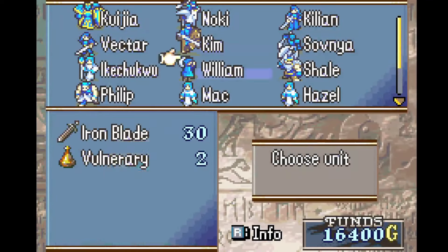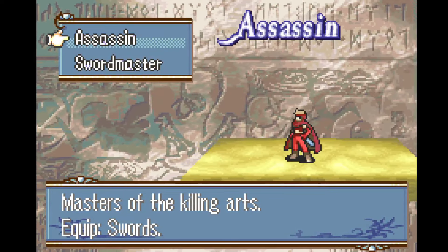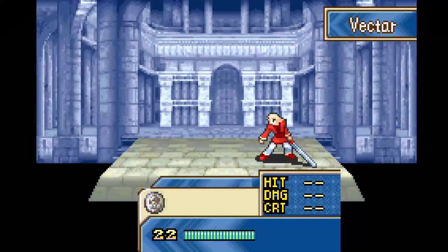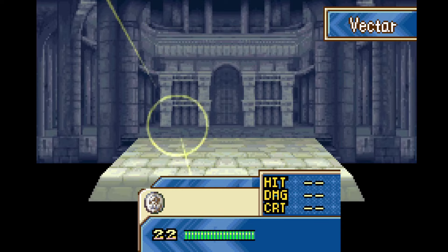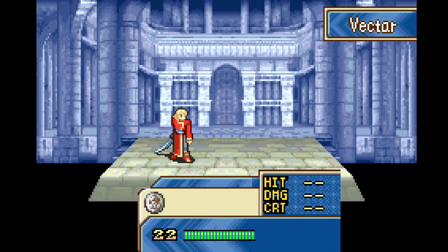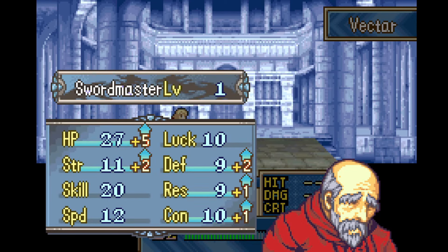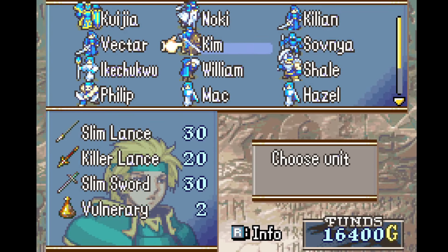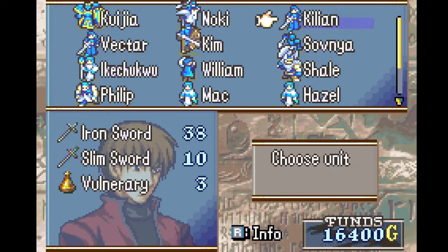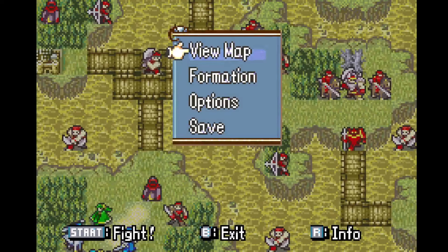We want to promote Vector, and of course we're going to go Swordmaster instead of Assassin. Swordmaster just gets better combat — gaining speed, gaining defense, gaining a crit bonus. I think it's far and away the superior choice. Lethality is just not the benefit you think it is. Assassin's fun, and it would mean it's easier to tell Vector and Killian apart since now they're both Swordmasters, but we'll have to make do.